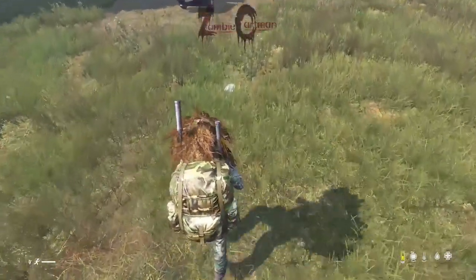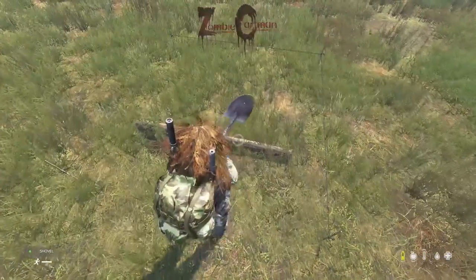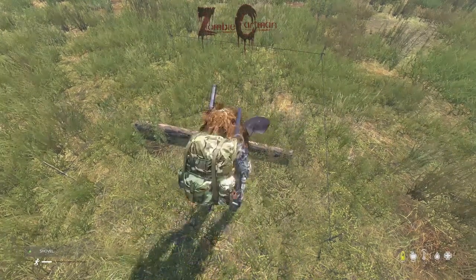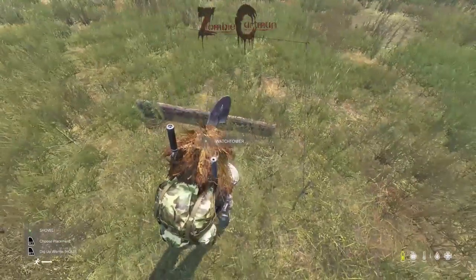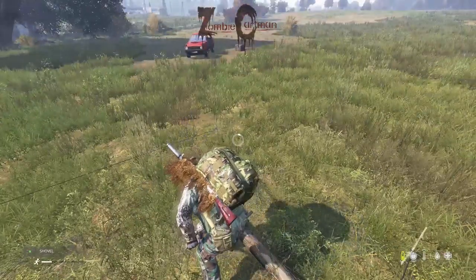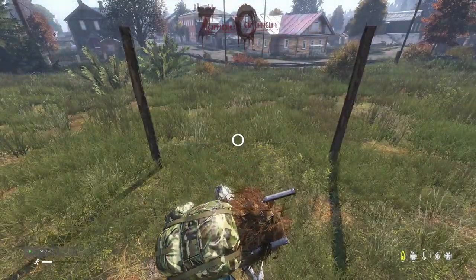To build the base for one of your watchtowers, you're going to need four logs. To actually build that base, it's kind of tricky — you've got to stand in somewhat an exact spot directly over the log so that you actually get the 'build the base' prompt. There I was trying to dig for worms, but here you can see it actually says 'build base', and you kind of have to go to the other side of the log to get that prompt.